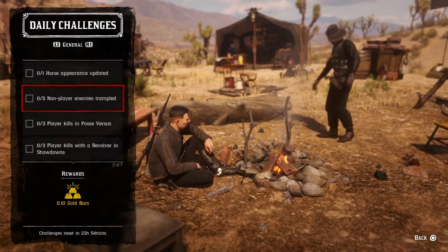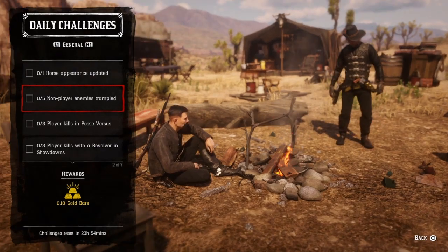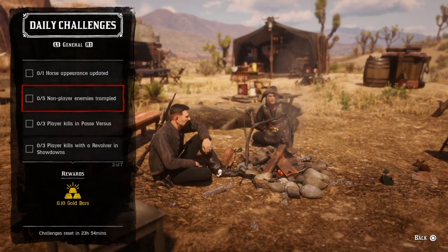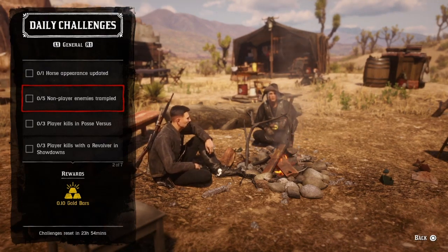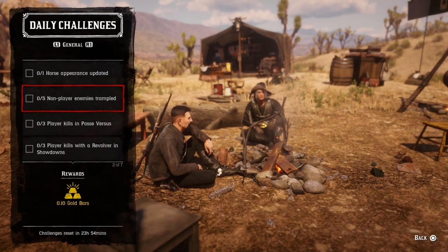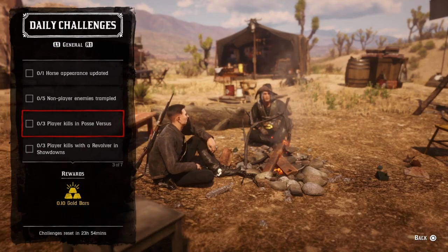For five non-player enemies trampled, the easiest method is to go to hideouts or roadblocks, or go out to the Del Lobo landing, and just run over your enemies with your horse. They have to be your enemies. Once you run over five guys, that challenge is completed.